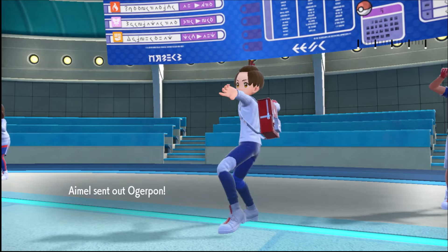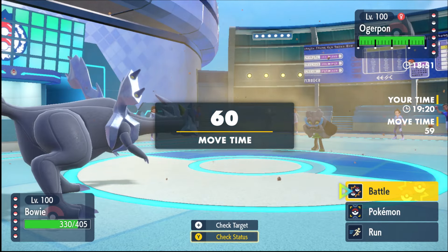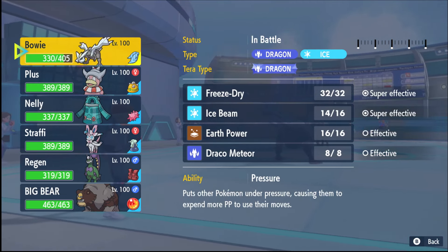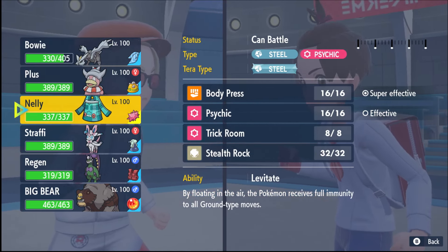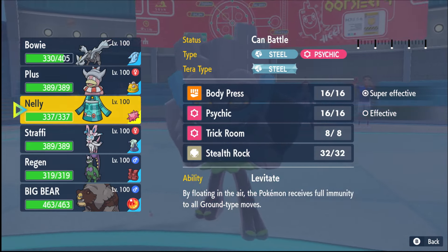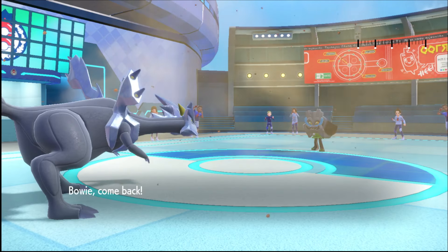He withdraws — going into Klawf. That was a little risky on his part. Oh, he's sacking Vivillon — okay, that makes sense. So Vivillon's going to go down to Ice Beam. Ogrepawn comes in. I think I kind of have to go into Bronzong here, unfortunately.